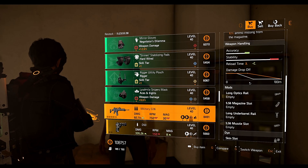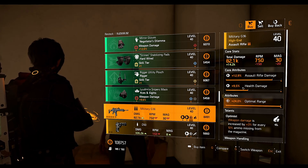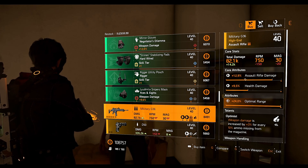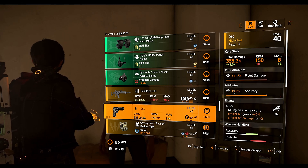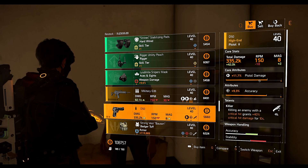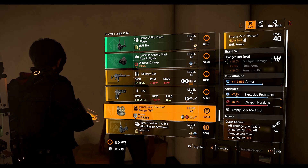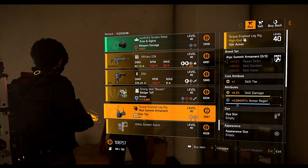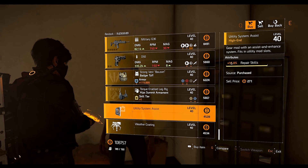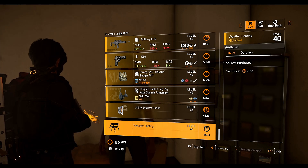Then we have the Rigor holster with 10.6% skill haste, the Aces & 8 mask with 9.6% weapon damage and 9.5% hazard protection. Next is the Military G36 assault rifle with Optimist talent, maxed optimal range, 9.5% health damage, and 12.9% assault rifle damage. We also have a D50 pistol with Killer talent, 9.3% accuracy, and 11.7% pistol damage. Then the Badger Tough chest piece with Glass Cannon talent, 6.5% weapon handling, and 7.9% explosive resistance. Finally, the Alt Summit holster with 4284 armor regen and 8.3% skill damage, a utility system mod with 17% repair skill, and a turret mod with 6.5% duration.